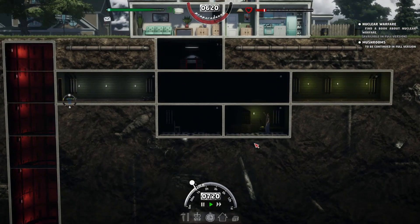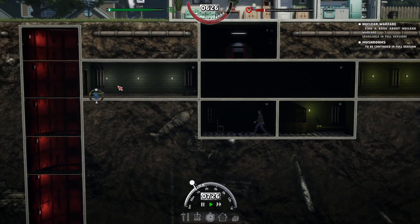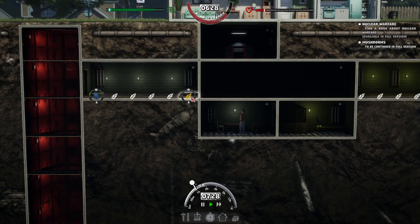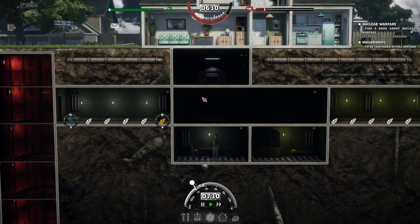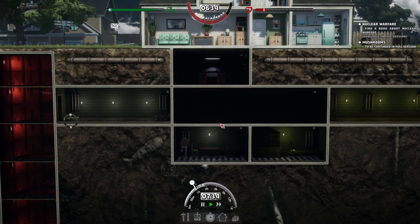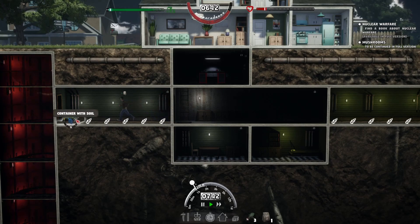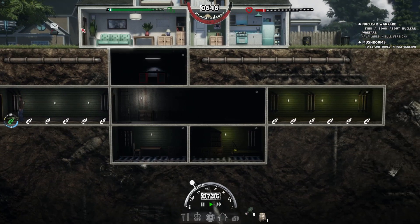Let's start the timer and put these lights back on because we can't see anything. There we go - let's put that one on, come up here, water some crops, there are some crops to pick as well. That one's probably not far off - let's pick and water. I think we've got water on us, yeah, that's not too far off.